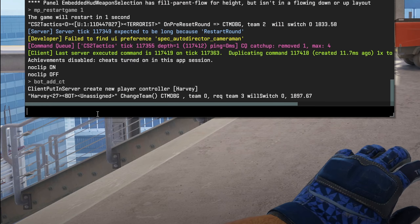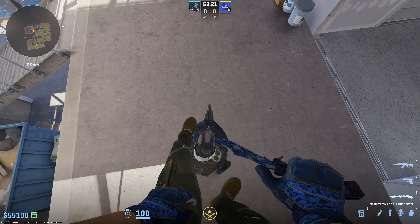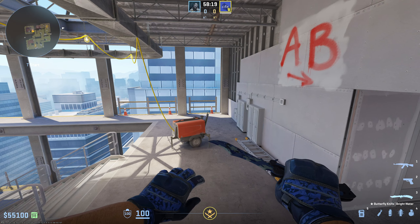Then we're going to look wherever we want him to spawn and type in bot_place. And just like that, he's standing right here in front of us, ready to practice run boosting. The next thing you're going to want to do is type in bot_crouch true, so you can jump up on top of his head. Then jump back up there and type in bot_crouch false to make him stand up. And just like that, you're on the bot's head ready to practice run boosting.